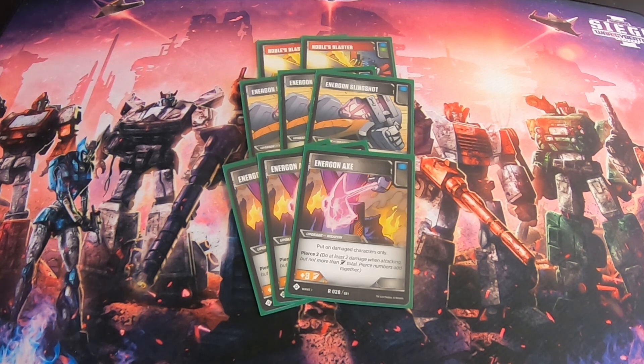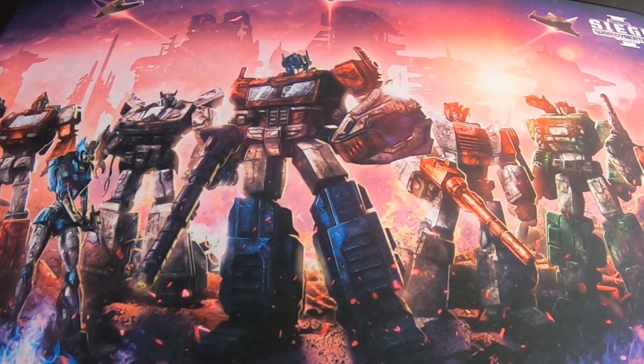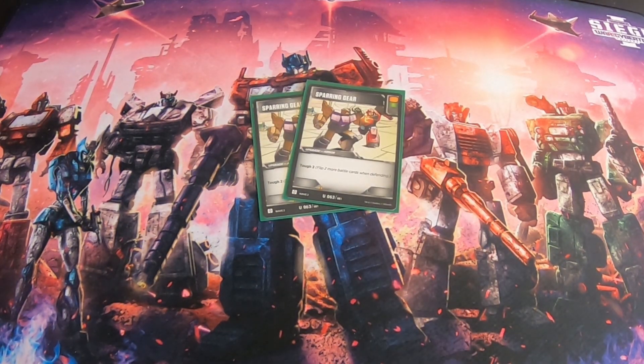We also have three copies of Handheld Blaster because this is a blue deck and we want to defend as much as possible to last as long as we can. Bold 1 doesn't help too much — there are a decent number of oranges in this deck — but it's mainly there for the double blues. For armor, we only have two copies of Sparring Gear. The reason I didn't play three is because you'd rather be playing other upgrades — Turbo Boosters, Energon Axes, Energon Slingshot. Two is only necessary for games against aggressive orange decks where you need to defend. The Tough 2 will keep you alive longer, though it is an orange pip, which is another reason not to play a third.